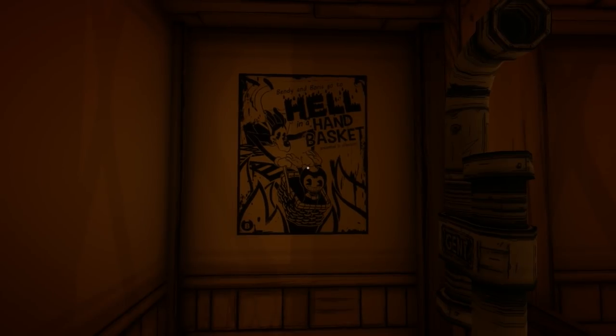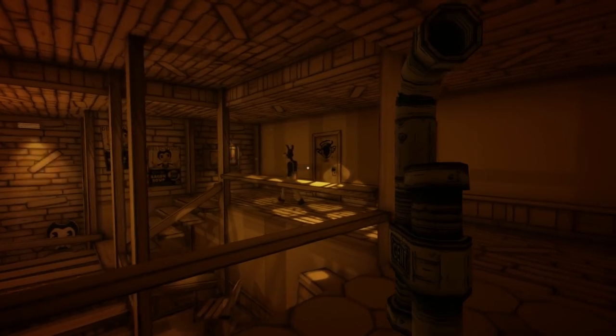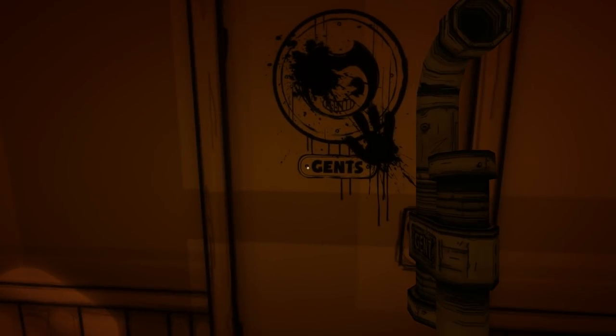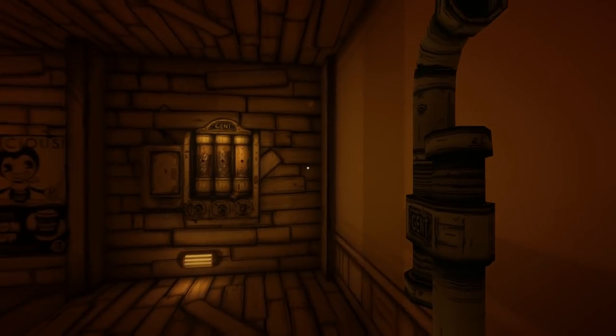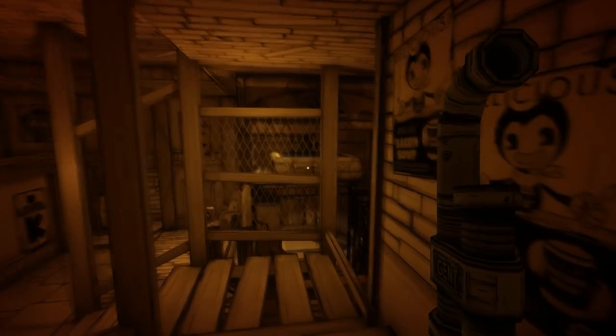Bendy and Boris go to hell in a hand basket. Boris, where are you going, bro? We have the men's bathroom and then the ladies' bathroom, and for some reason Alice Angel's face has been knocked out. What is this? We can't interact with these, but it certainly looks like we will be at some point.